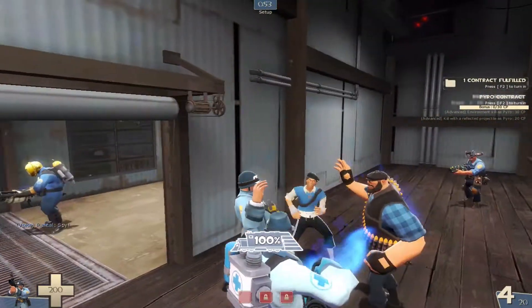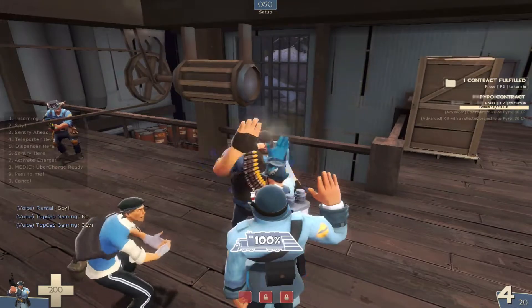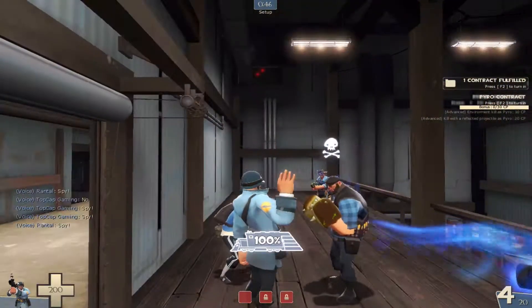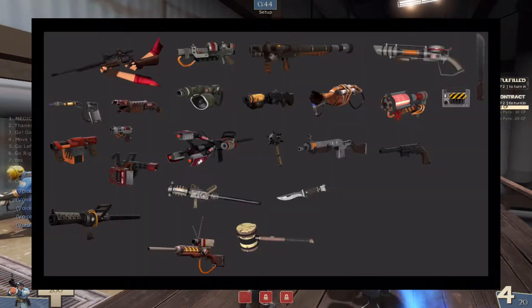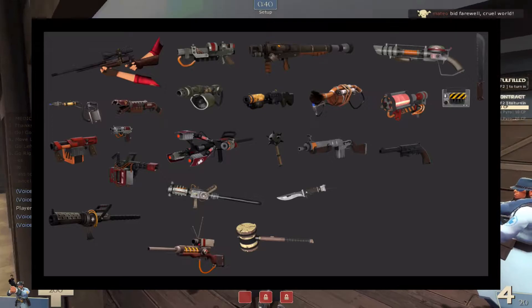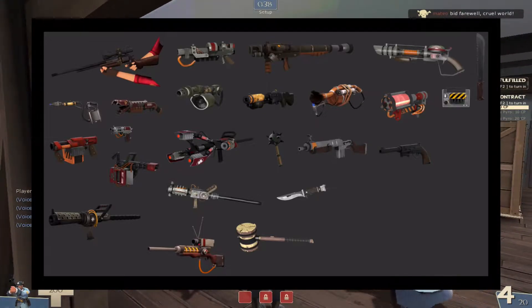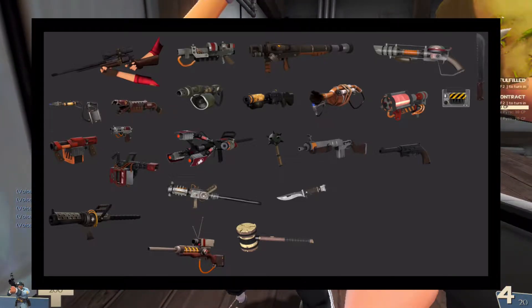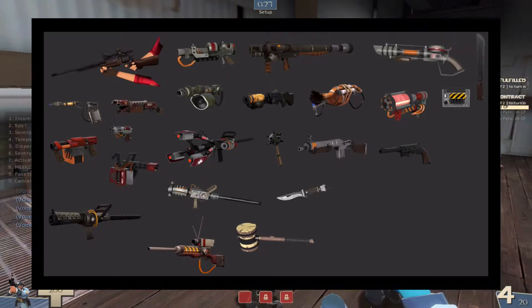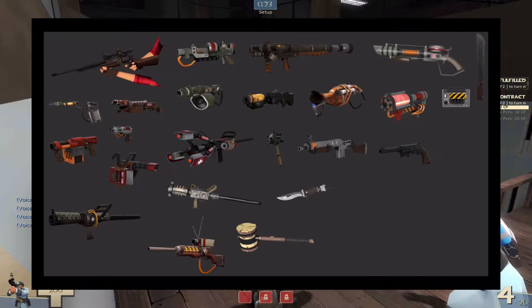Why 24? Why such a specific number? Based on what I've seen from Valve News Network, this screenshot right here is 24 weapons that have already been rendered into the game of Team Fortress 2 and are pretty much lying dormant in its code until they will be released sometime within the next few updates. Most likely some will be released during the Alien Invasion update and the Spy vs. Engineer.